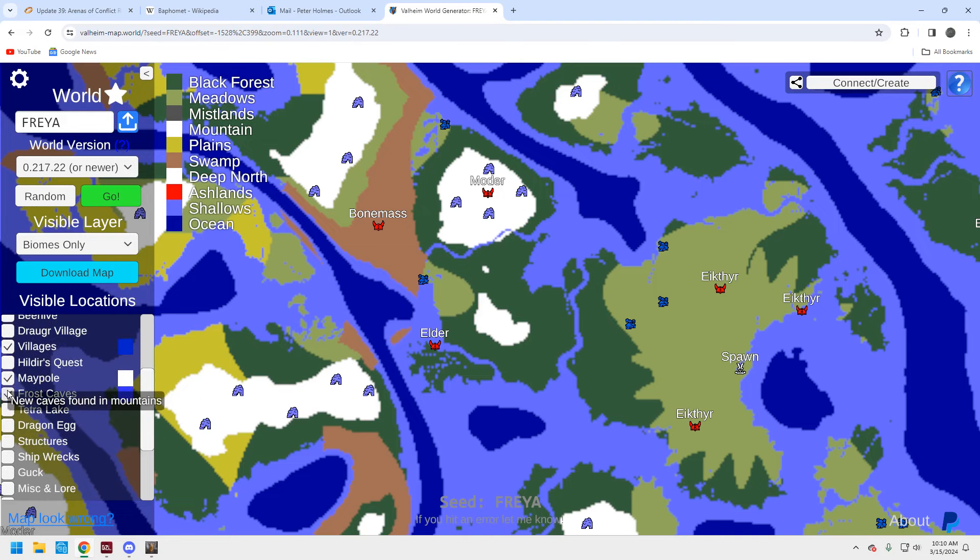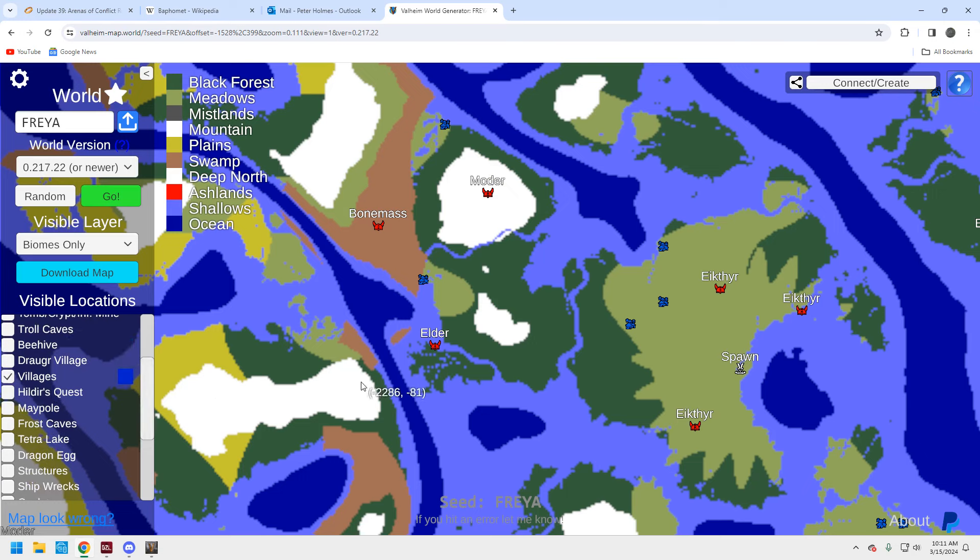Let's take a look at Moder real quick. Frost caves — F4 is okay, not great. Is there a tarpit lake? There's one. For eggs, yeah, plenty of dragon eggs around that Moder. So again, we're not doing this seed because it's fantastic for a full playthrough — we're doing it because we can run to a centrally located village, build it up, and farm these three bosses. They're all within running distance, fairly close.